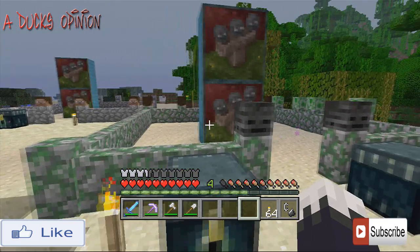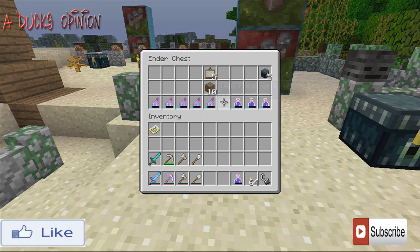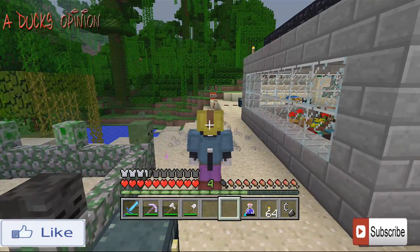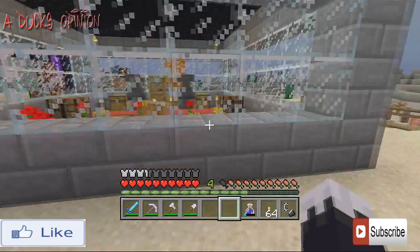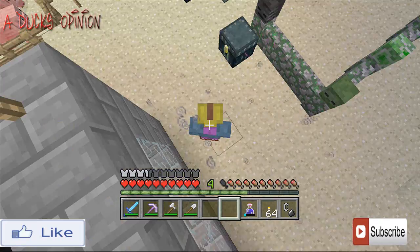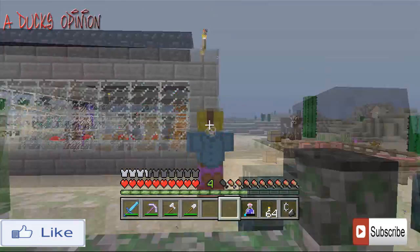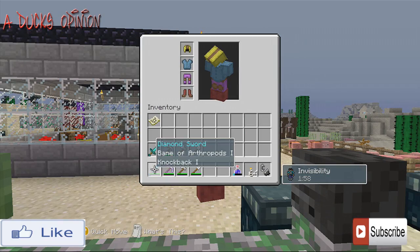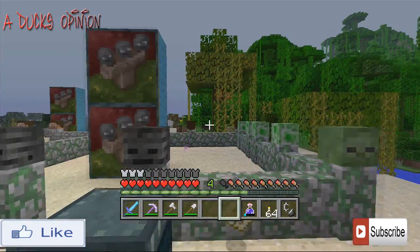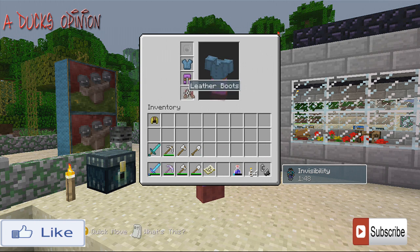Another thing I wanted to show before we go: we have invisible potions. I haven't tried these out yet, but if you drink it or make it a splash potion — you can make them differently — you're invisible. As you can see I am invisible right now, but I have armor on. If I take off my armor I'll be completely invisible. Look, I have no head!